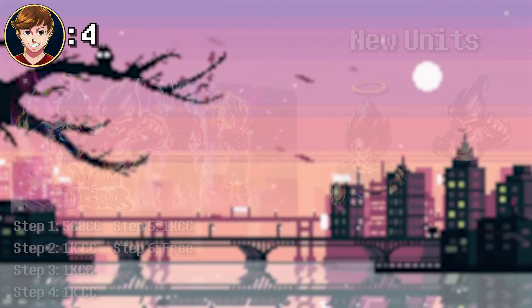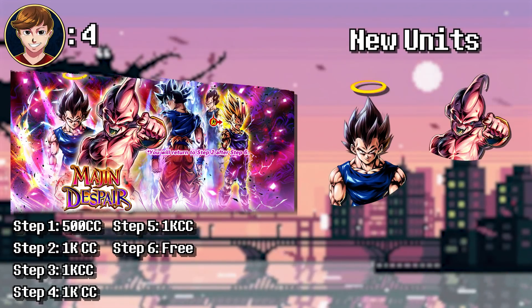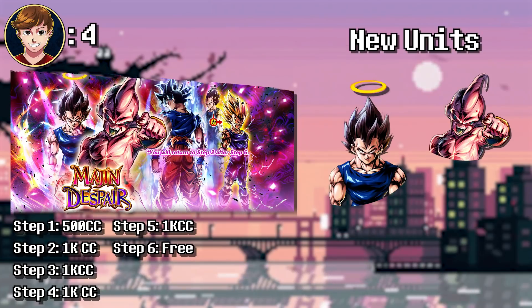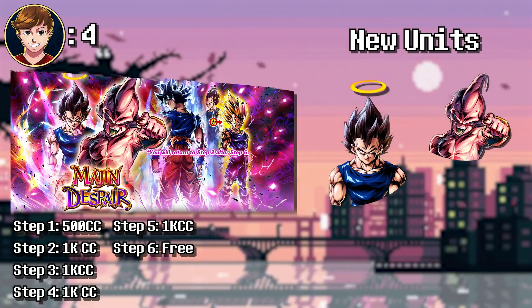My number four is the Majin Despair banner, which debuted LF Kid Buu as well as Angel Vegeta. This banner still had the free multi as part of step six. Kid Buu is a ridiculously good unit and still really good to this day. Angel Vegeta, the 1% Sparking that came out alongside Kid Buu, is crazy good — so much value. People still use him on all the Saiyan teams and Vegeta clan teams, sometimes even in the leader slot. This was also the first time UI Goku had returned on a banner, and LF Super Saiyan 3 Goku was featured, who got a Zenkai Awakening right after.